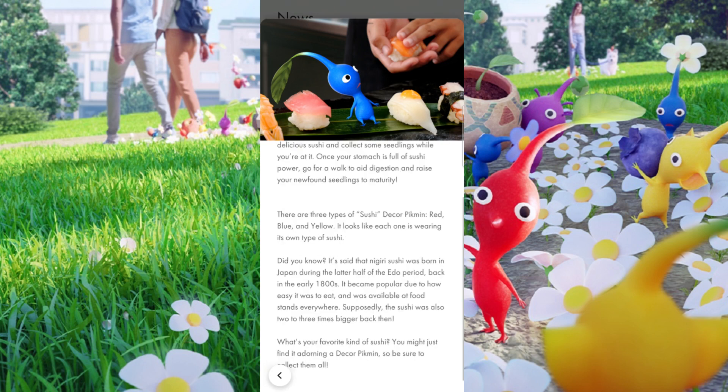There are only three types of the Sushi Decor Pikmin, which are the base types: red, blue, and yellow.